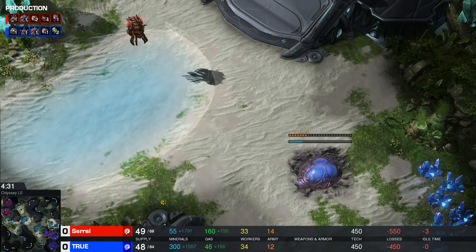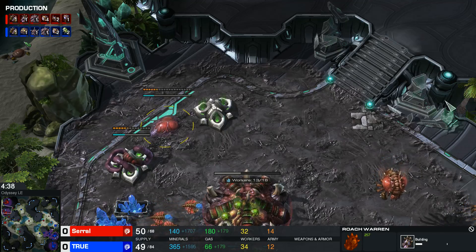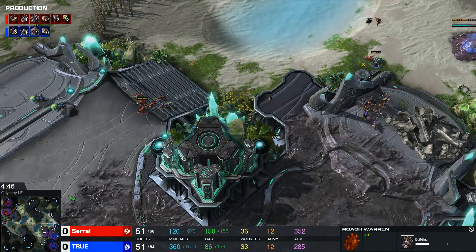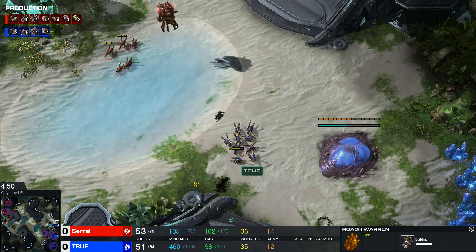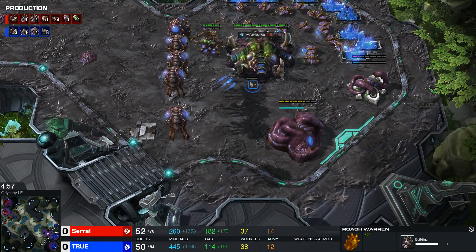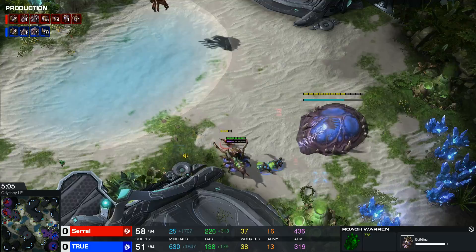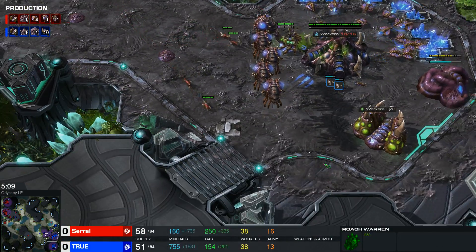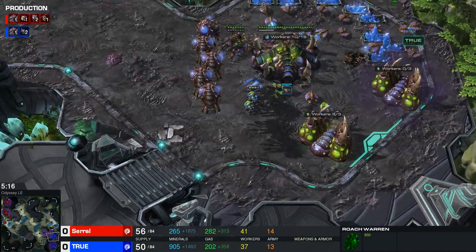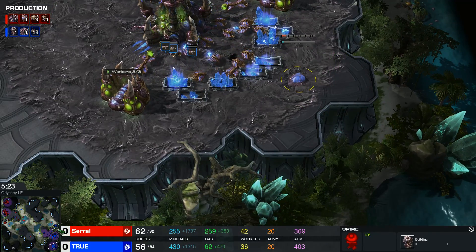Both players are potentially getting their third base up now. While Zero chooses the Roach Warren first, we don't quite see his lair just yet. True is moving into the lair while getting more and more gas. So maybe we will see a potential Mutalisk play, which is a really big deal. Zero puts some Zerglings into the Mutalisk to scout out what's going on, and finds out that 4 gas has been laid down — so he knows the Spire will indeed be going down.